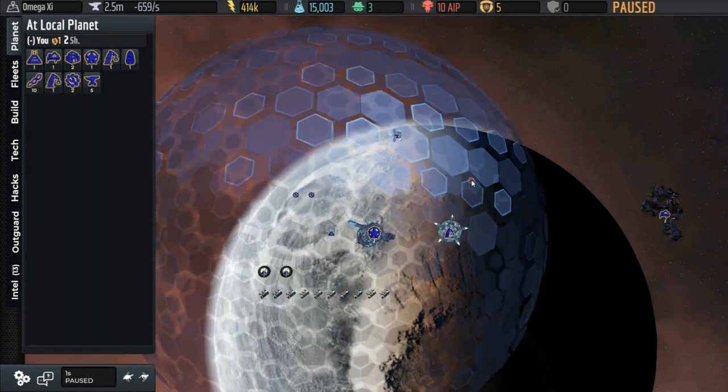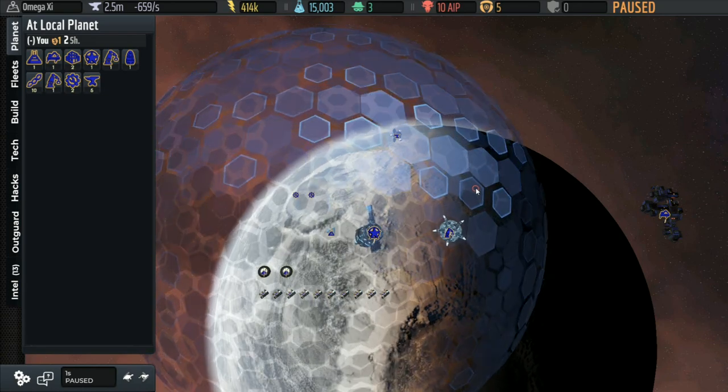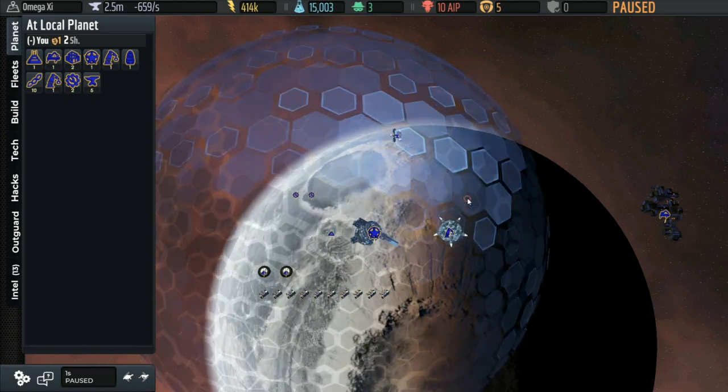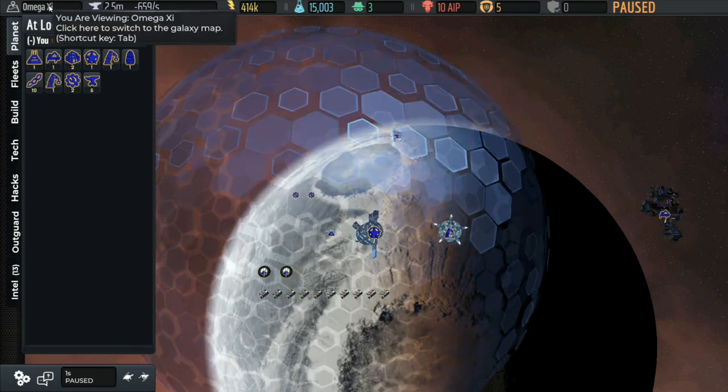Hello everybody, welcome back to AI War 2. We're going to see the proper way to defend a planet today and perhaps get into some early strategic considerations. This is of course our home world of Omega-G.